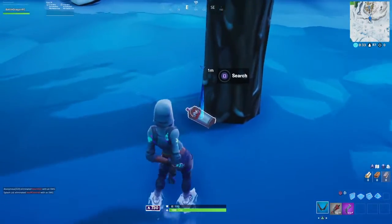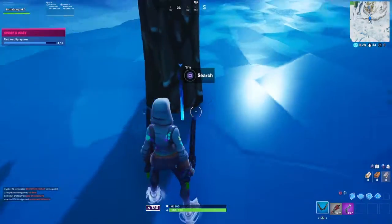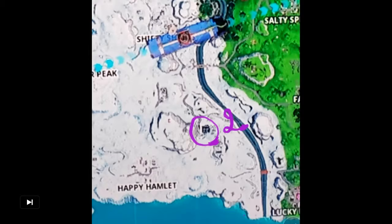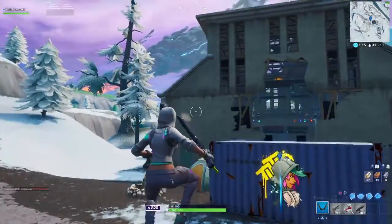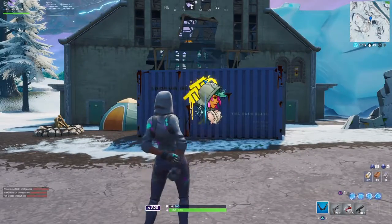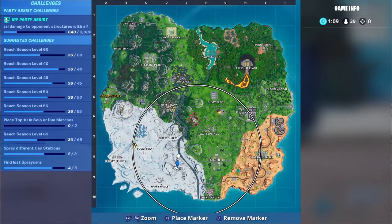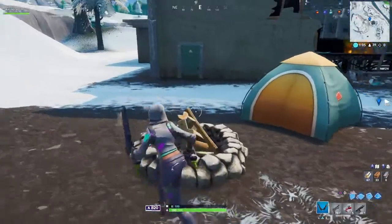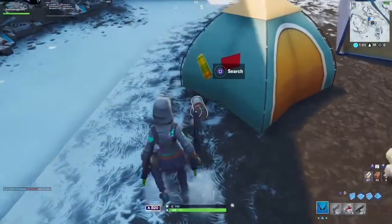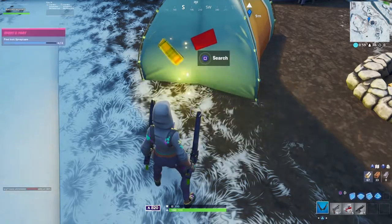Now we are going to jump to our second one, which is pretty close to this one. The second one is gonna be between Happy and Shifty. We are going to go to this club dancing place and there's gonna be a container there that has a painting sprayed on. The can is located right next to this camp — we found it.